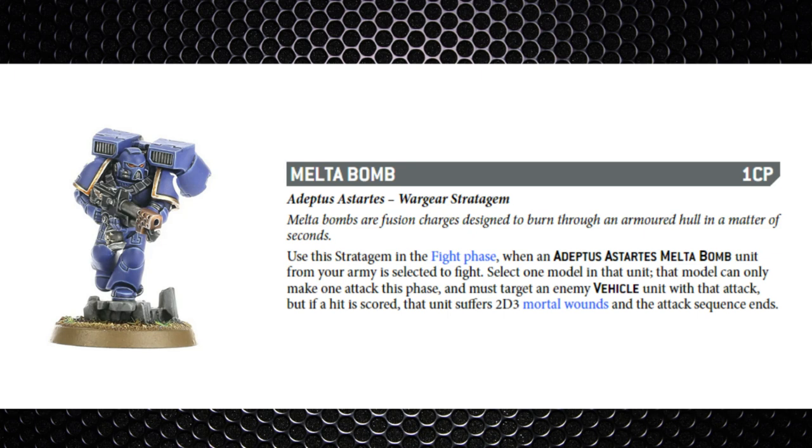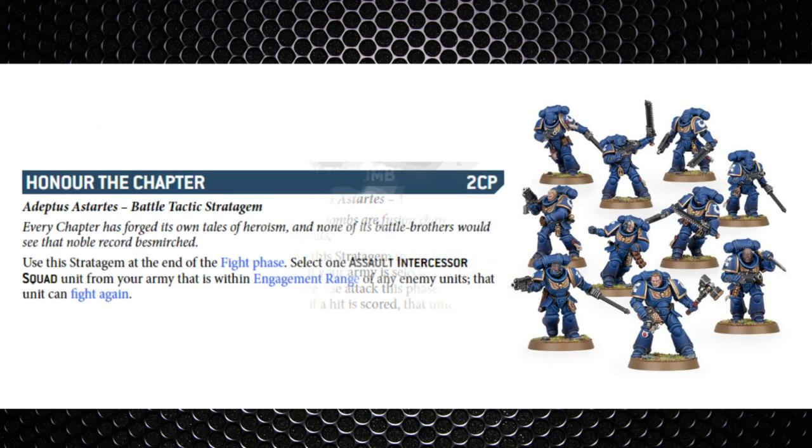Melta Bomb — one command point — used on a Melta Bomb unit selected to fight. Going up against a vehicle, you can make a single attack, and if you hit it's 2D3 mortal wounds. Vanguard Veterans, Assault Squads, and Tactical Squads all carry this keyword. Easy to forget you've got this stratagem, but especially useful against vehicles with an invulnerable save as you bypass it — on average scoring four mortal wounds.